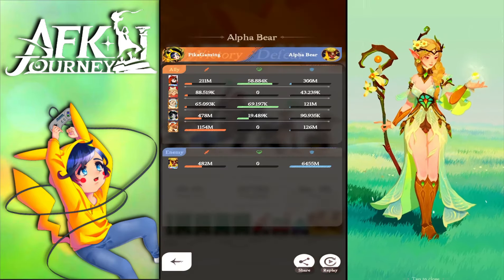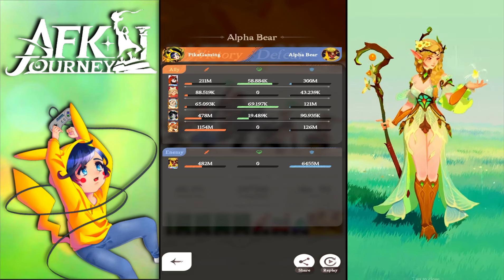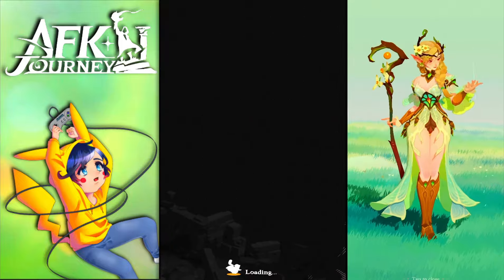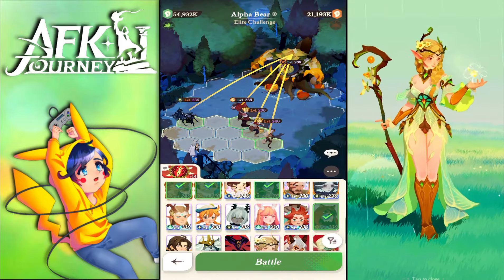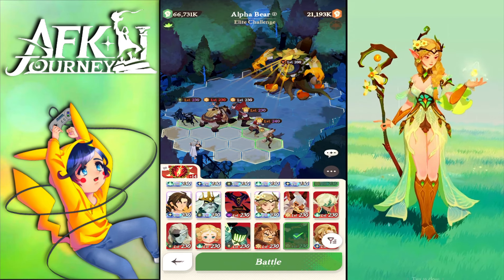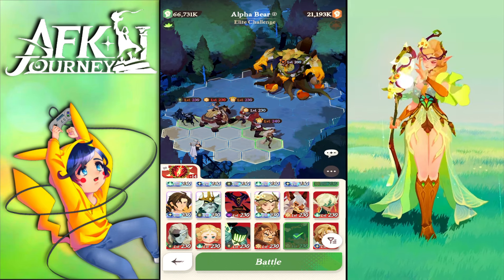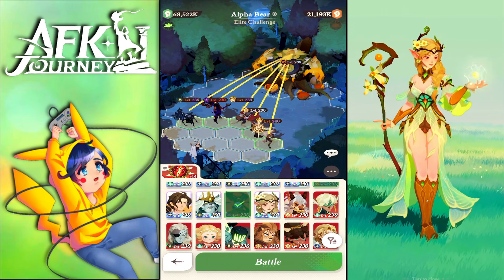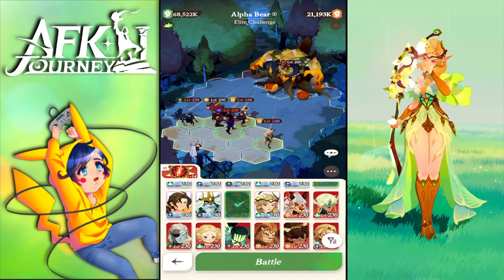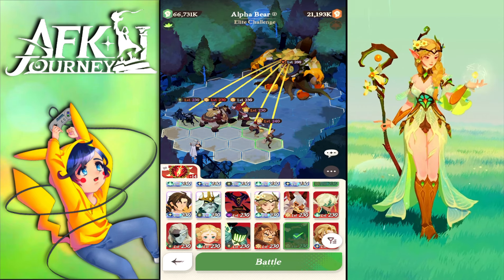You can drop Elsa — she did about 88k damage, not even one million. I'd recommend replacing her with Coco. Coco gives buffs to the lineup, provides sustainability, and her attack buff is absolutely huge. You don't need Smokey here, but you can play Smokey, and you can play Rainier and drop him on Kruger or Cecia. We'll play it safe with Coco in that position.